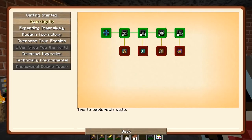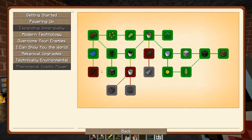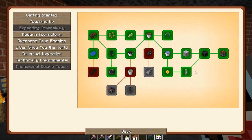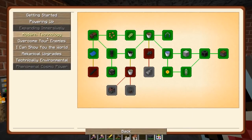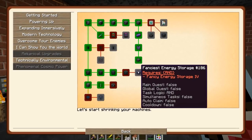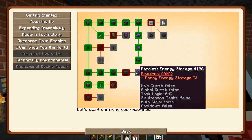I think today I'm going to poke around in the quest book a little bit. We still got a lot left to do. I'm kind of tempted to do the much better furnace — it requires a lot of power. I also know that Mekanism has some really good machines as well.